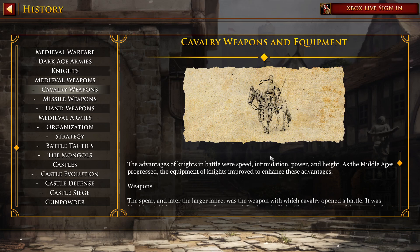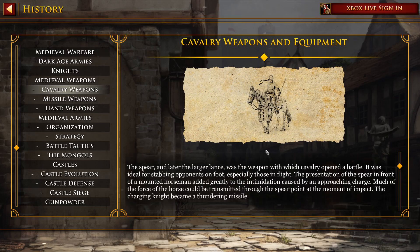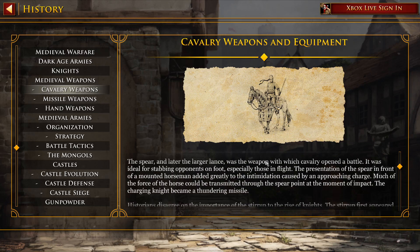The advantages of knights in battle were speed, intimidation, power, and height. As the Middle Ages progressed, the equipment of knights improved to enhance these advantages. Weapons: the spear, and later the larger lance, was the weapon with which cavalry opened the battle.